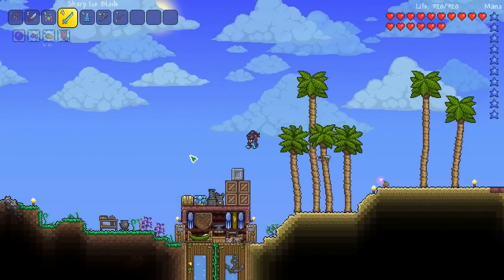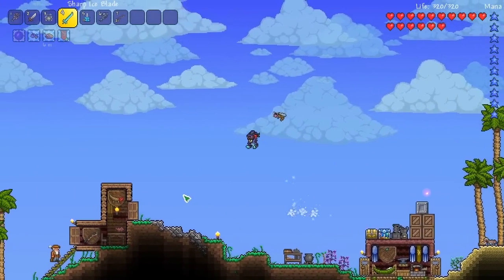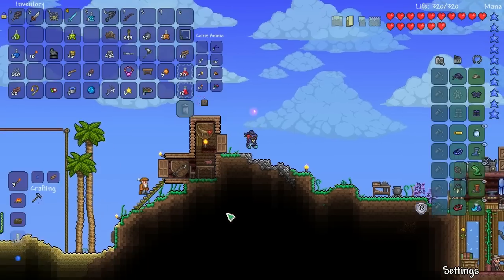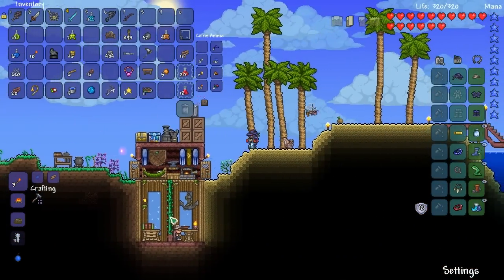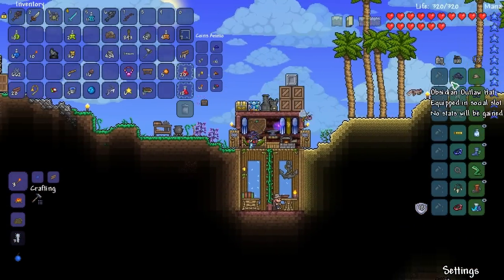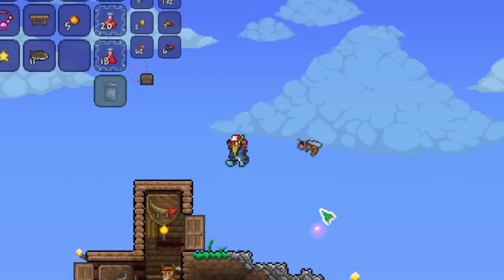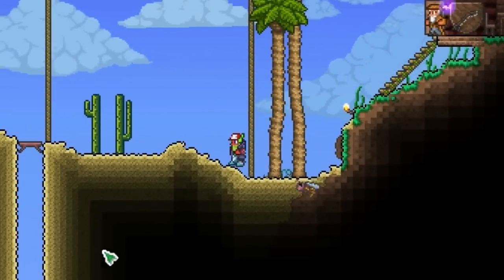In this episode, we're going to be doing probably just a bunch of fishing quests, but I might be going to hell or farming the queen bee. I'm not exactly sure what we're doing in this episode. Let me switch my helmet actually — that'd be smart to do. I'm going to wear this robot hat, just because I look sexy.